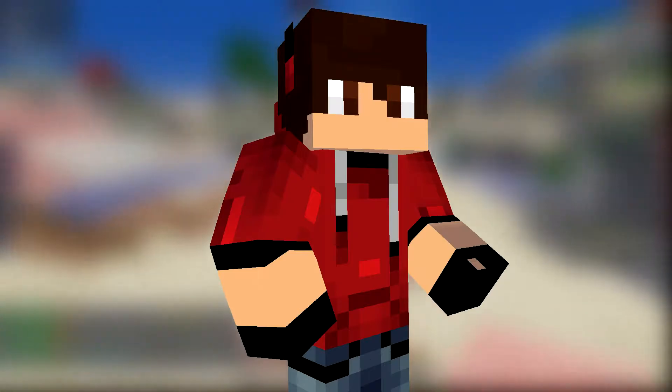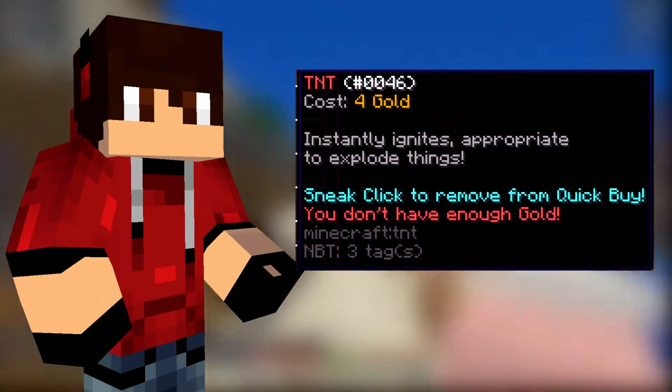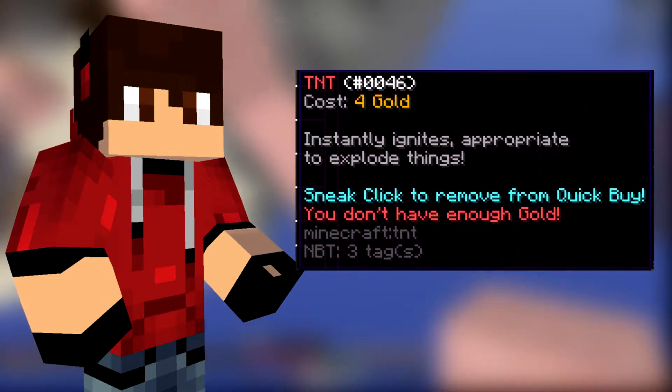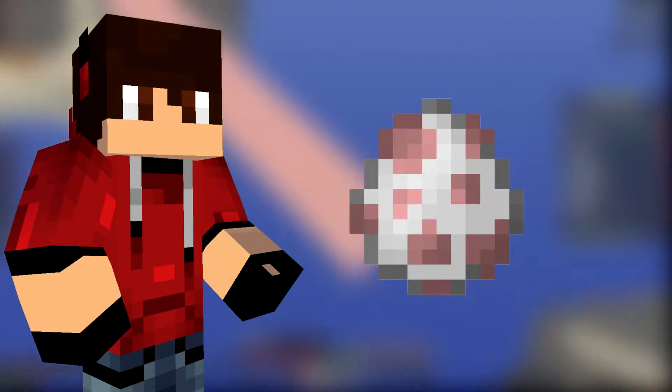The TNT is found in the utility section and is the TNT icon. It costs 4 gold in solos and doubles, and 8 gold in 3s and 4s. Its lore is 'instantly ignites, appropriate to explode things.' This item pairs well with everything except for the water bucket and the dream defender.